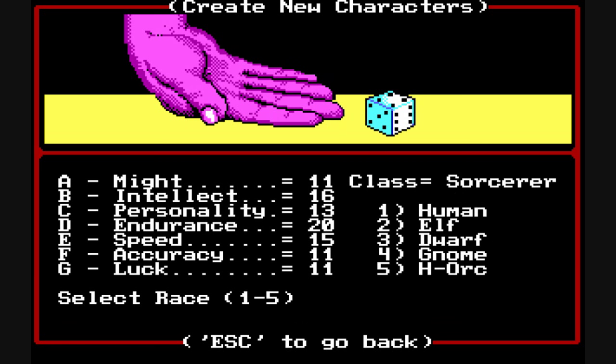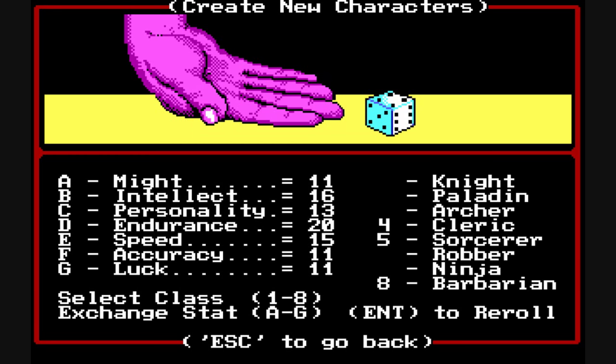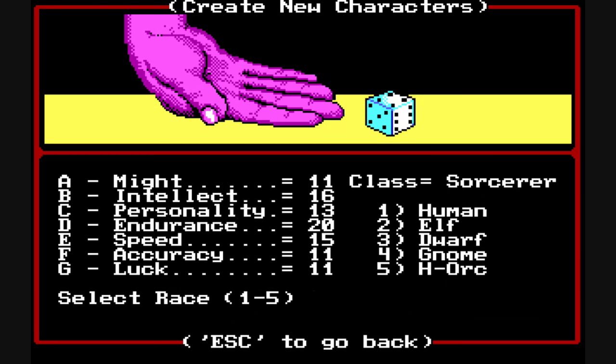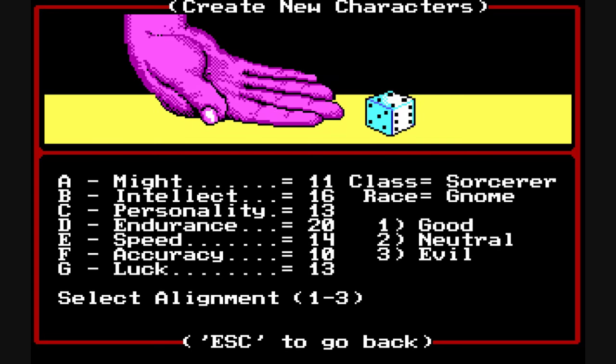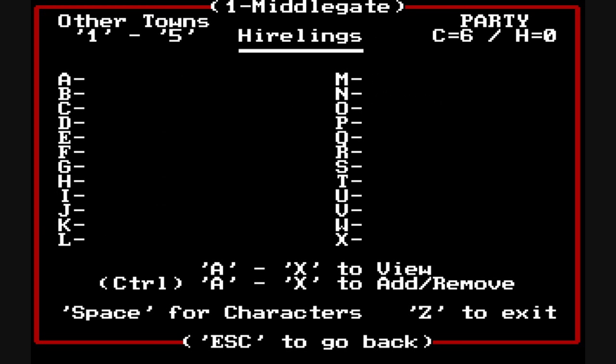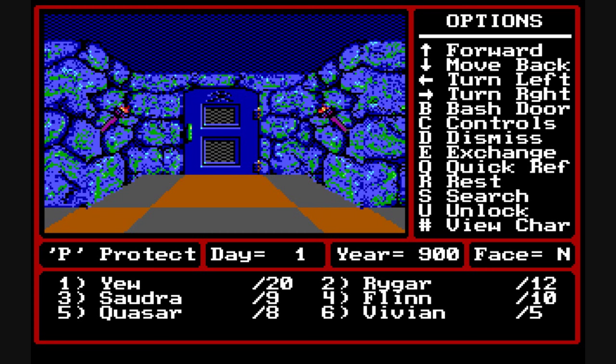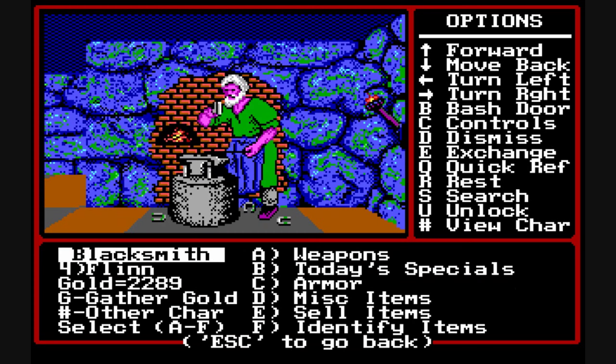After choosing your class you choose your race, followed by alignment. Alignment does affect what types of equipment you can equip, and you can also choose your sex, which is important as well. You start in Middlegate in the inn, and this is where you add your characters. There are some pre-made characters, but I never really like using them. Once you add up to 6 party members you can exit the inn and begin exploring.